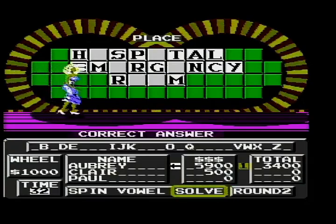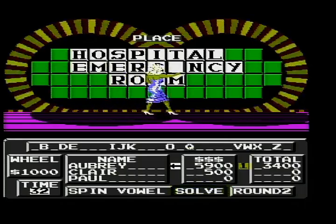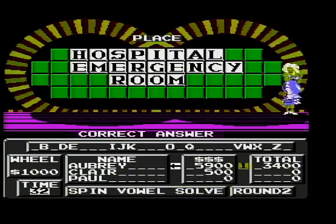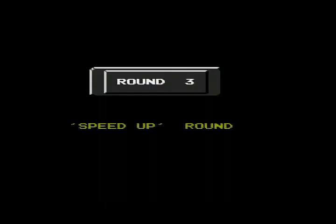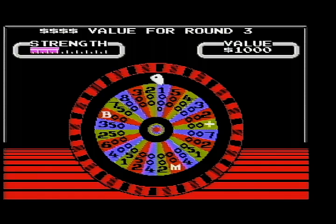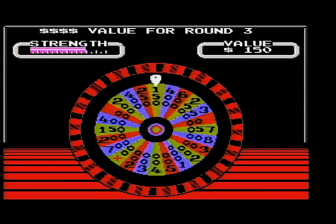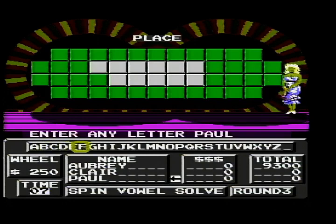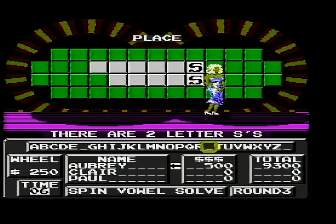Now we're going to go on to the speed-up round. We'll give the wheel a final spin and be asked to give a letter. If it's in the puzzle, we get five seconds to solve it. Speed-up values are worth $250 a piece. The category is Place yet again. Paul, I'll start with you — no F. S — two S's, that's $500. Dallas, Texas!